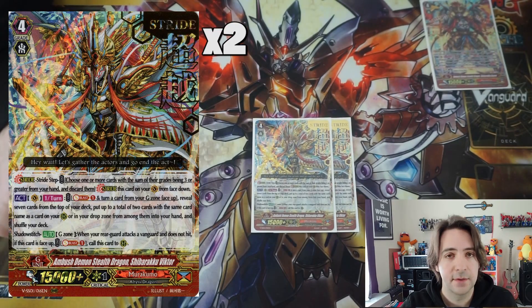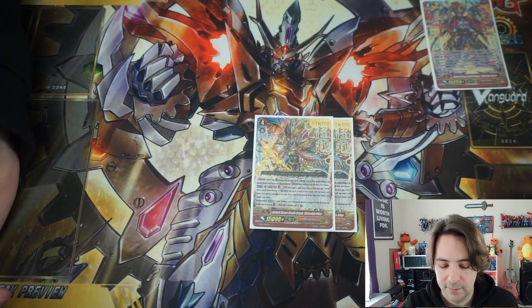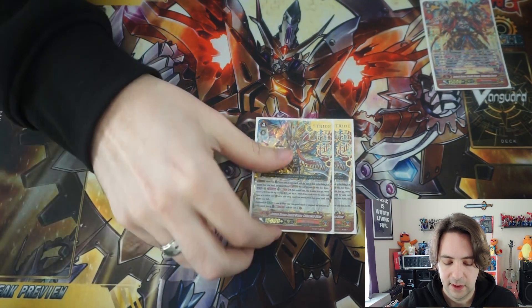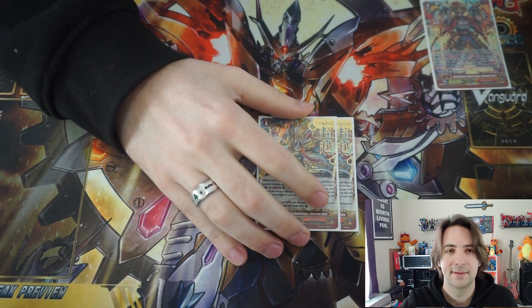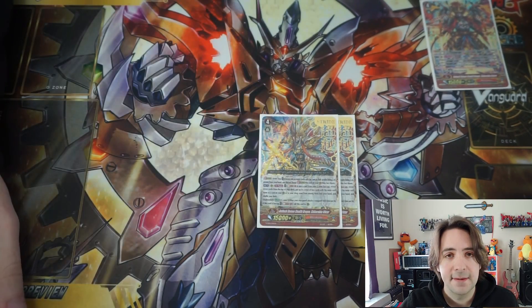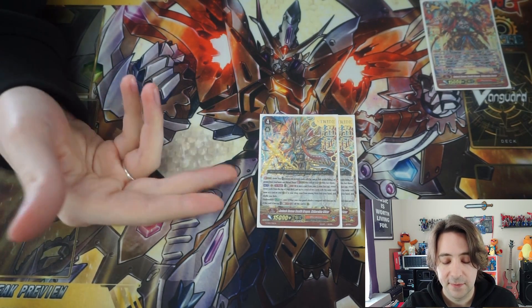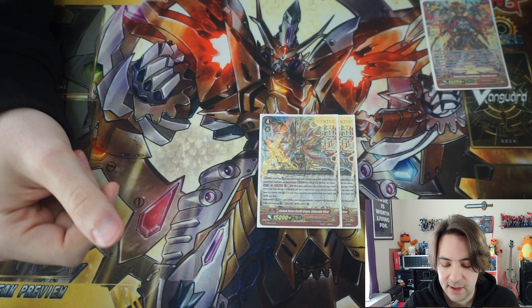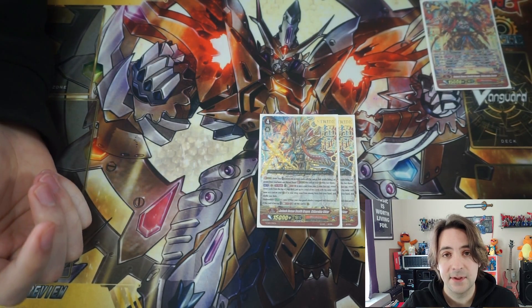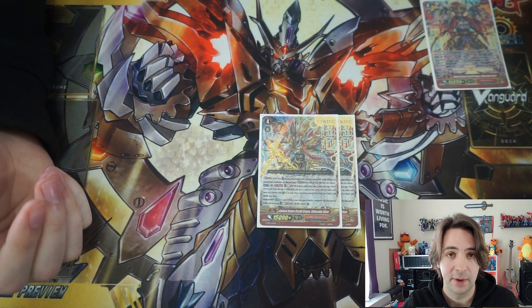Next we've got two copies of a second stride — mainly used to try and find more pieces. He's basically soul blast one, check top seven for copies of cards you have on board or in the drop zone. Just gets you pieces. He does have an interesting effect where if he's face up in the G zone, Shadow Stitch soul blasts one to move a column to rear guard. That can be a fun play, but I never really end up using it because I either forget or I already have other plays going on board.